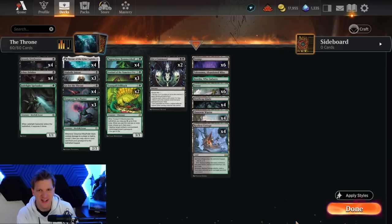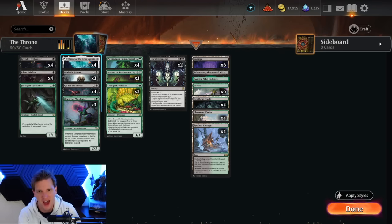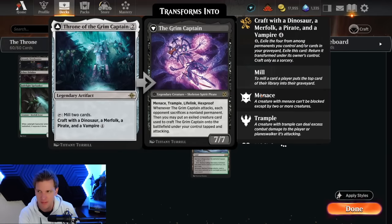Hello and welcome back to another day in the arena. It's me, CGB, on the official Magic the Gathering Arena YouTube channel. Remember to like and subscribe for more Magic Arena content. Today we are playing with new cards from the Lost Caverns of Ixalan, and specifically I have built a green and black deck around Throne of the Grim Captain.